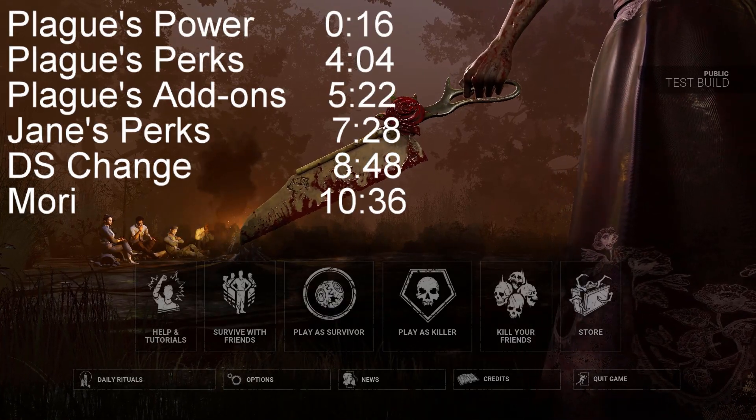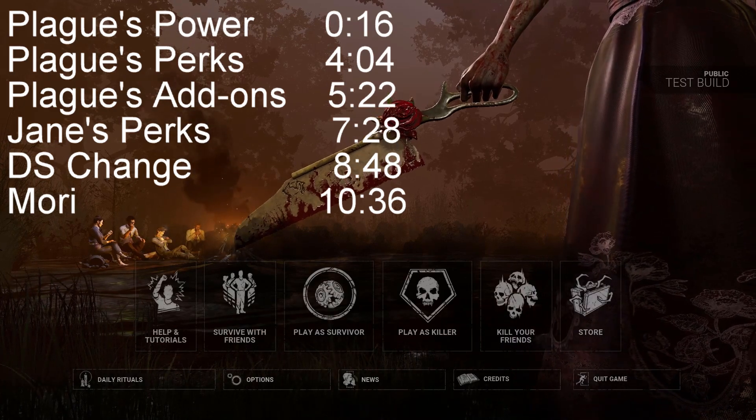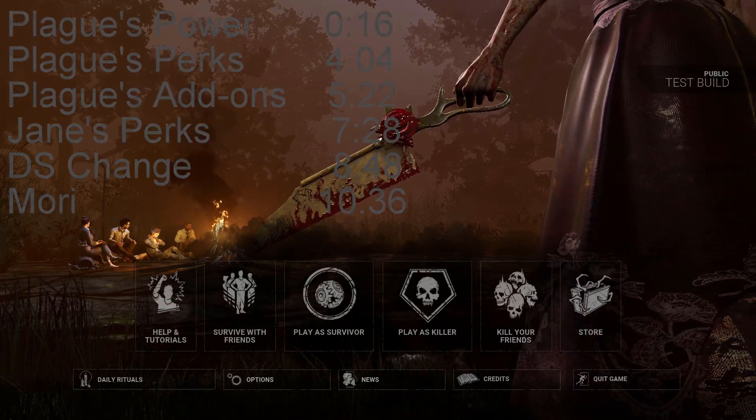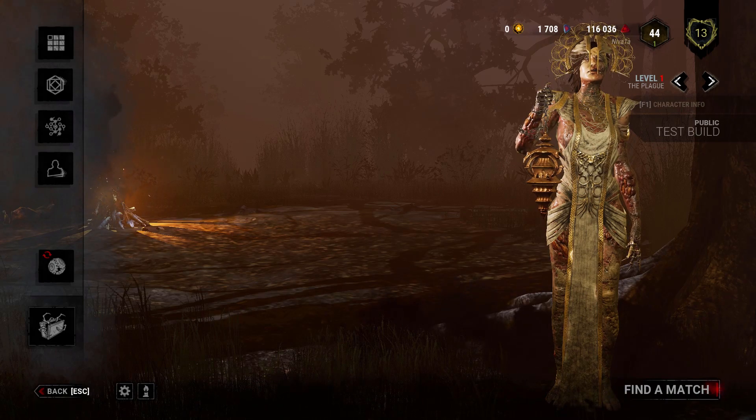Hello everyone and welcome to this video going over the new killer and survivor brought to us in the chapter Demise of the Faithful, which is available to play now on the public test build. The new killer is called The Plague, and her ability is Vile Purge. Here is how it works.